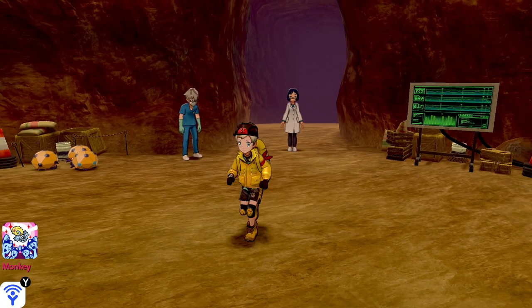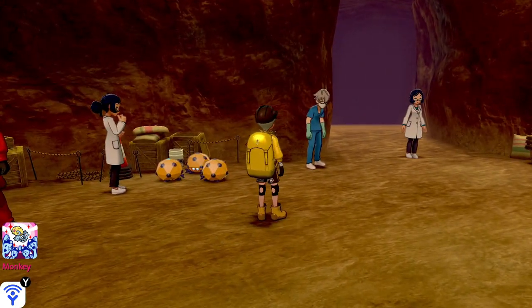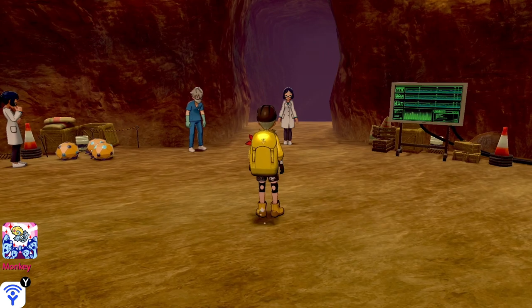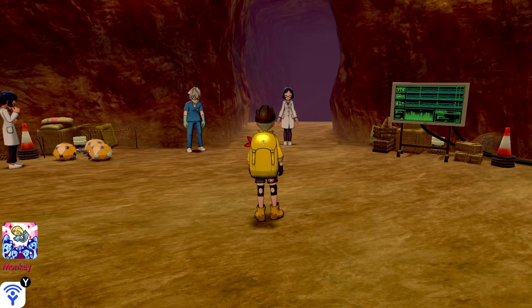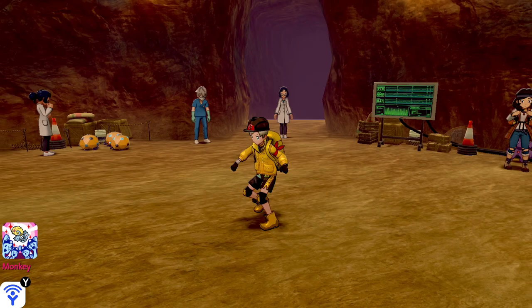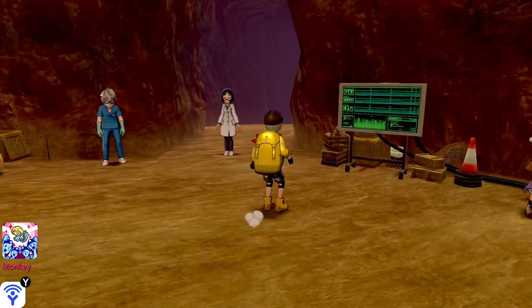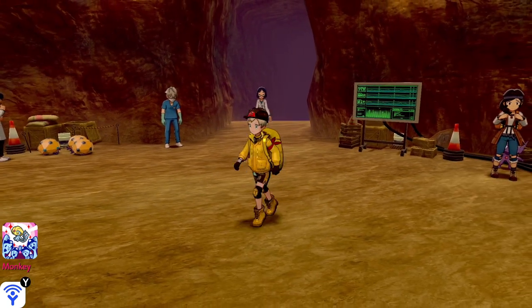Actually finding Necrozma is another thing though, so Necrozma is pretty random. What I tend to do is go into solo-only raids and look for a Psychic type, because Necrozma is Psychic. If I see a Psychic type, I'll go all the way to the end; if not, I'll instantly back out, leave the layer, and then go and do another one — rinse and repeat.